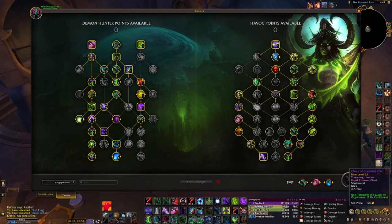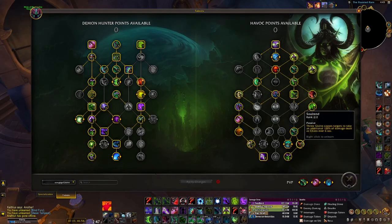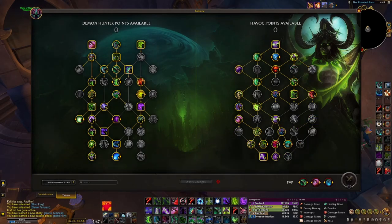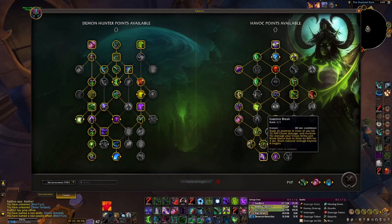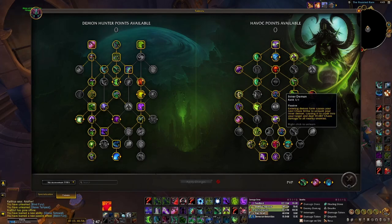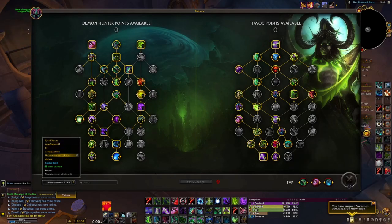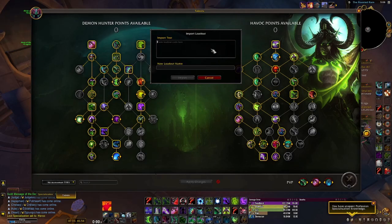Starting with talents, there are only two talent builds I recommend in Mythic Plus. The first is the Throw Glaive build, which focuses on Essence Break windows, Momentum, and Solrend. This build has more AoE and less single target damage. The second is the No Momentum build, which has more focus on single target damage while also providing good AoE from Essence Break windows, Glaive Tempest, and Inner Demon. I will link both builds in the description.